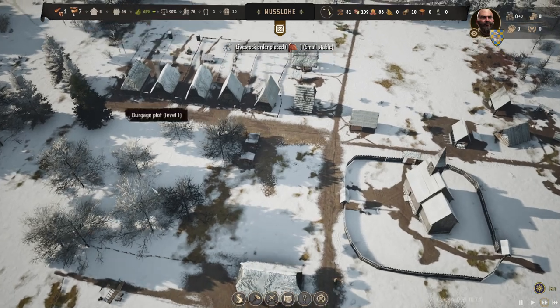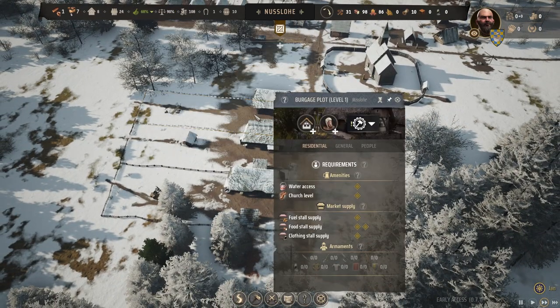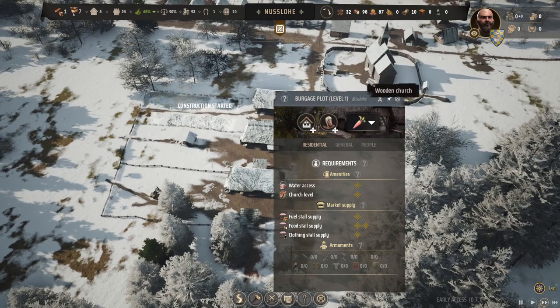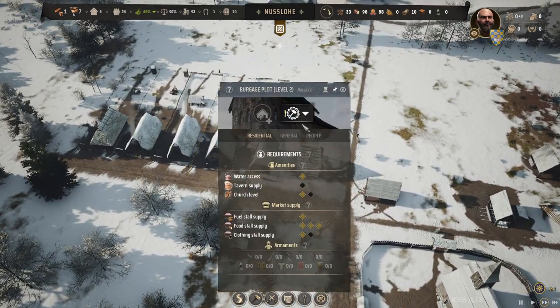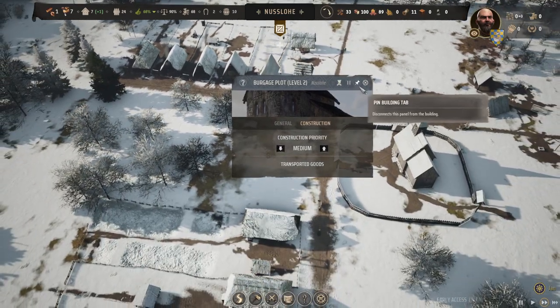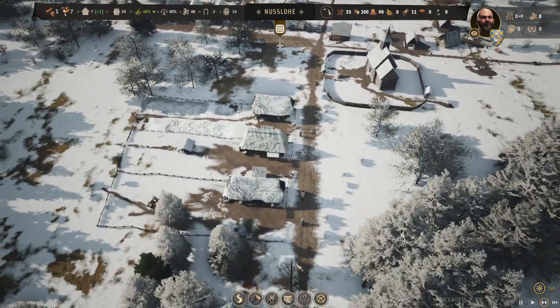That still leaves us with 78 in funds. Since this plot has a fairly large area, we're going to get a vegetable garden for 15 and for 25 we're going to get a chicken coop which will get us eggs. Those will all help out at the market.